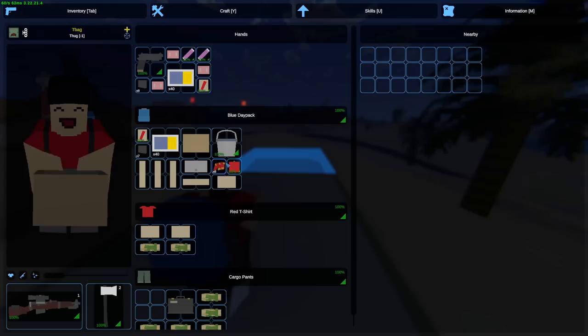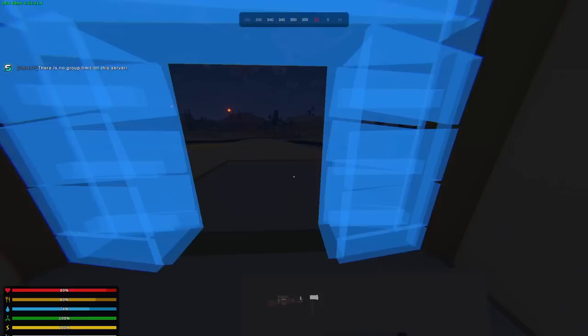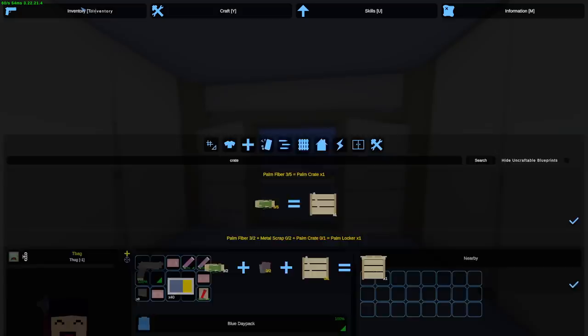We could build a base somewhere around here — floor is placed. I should have enough to build a whole two-by-one. Actually, I only have enough for a one-by-one, but there are trees right next to me. We'll put the doorway right over here with a roof as well. Now we need to make ourselves a door and some crates. It's very easy to make crates on this map.